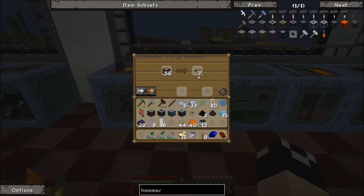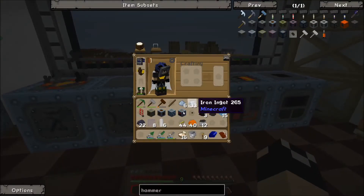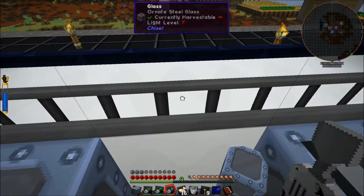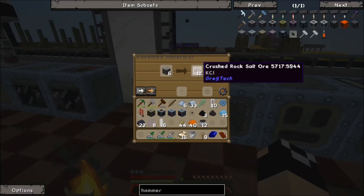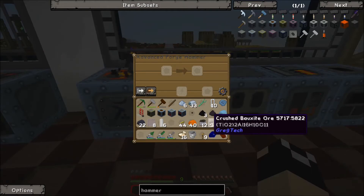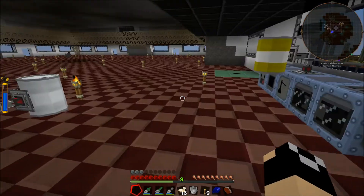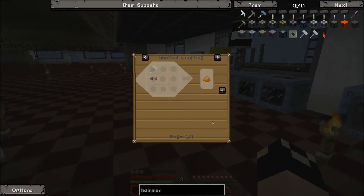That's fast — I like this thing a lot, it is very, very fast. So we've also got this electrolyzer that needs to be set up. Let's go ahead and remove our alloy smelter for right now. But it looks like you just get one — you don't double it like you do with the macerator. So maybe the forge hammer is not as good as the macerator if you can avoid it.